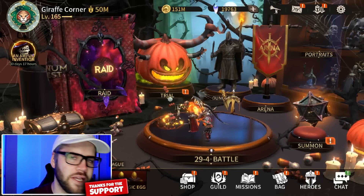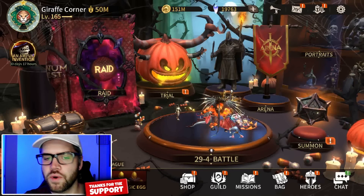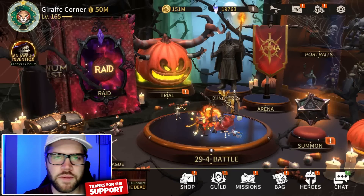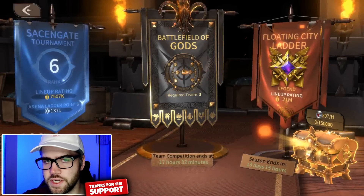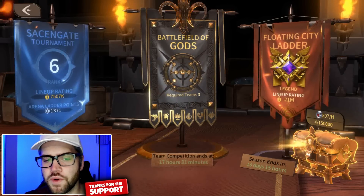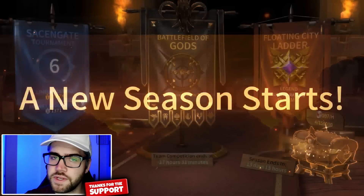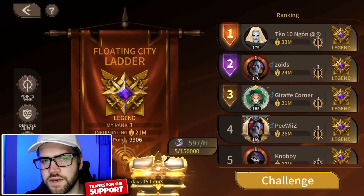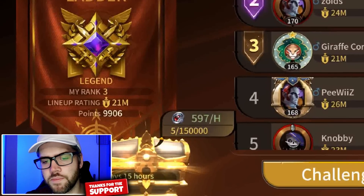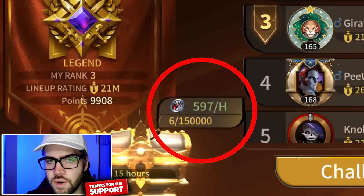In no particular order, coming in at number one is idol ladder currency — how much is needed to get that Sir or Kato copy at the end of the month. Once you unlock the floating city ladder, you'll be able to set up your three defenses. Remember, if you can't fill out three solid ones, focus on two, because you need to win two out of three fights to successfully defend. As you increase your ranking, you'll notice your idol currency per hour getting higher.